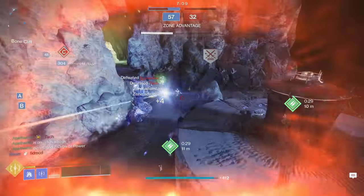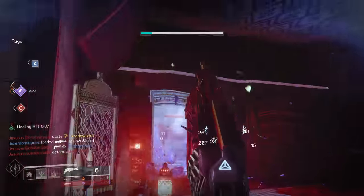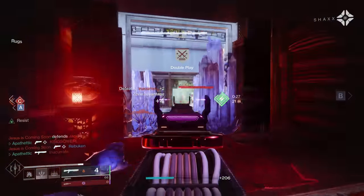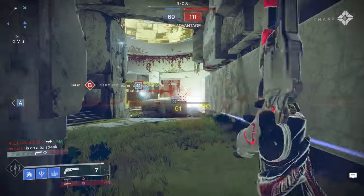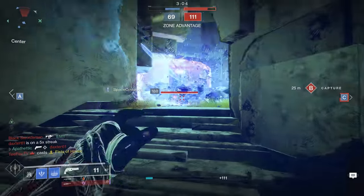Personally, for this build the other aspect options would be Glacial Harvest or Frost Pulse, and we didn't really want to use either of those because they're not going to add anything to our lethality or potential for more kills. Frost Pulse is great, but someone has to be basically right on top of you as you're popping a rift for it to get that freeze, and so it's not really a situation we always want to be in.